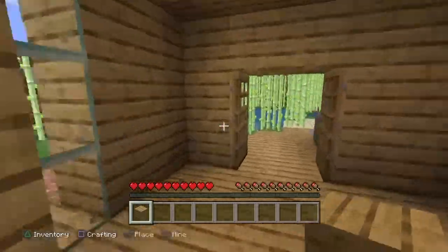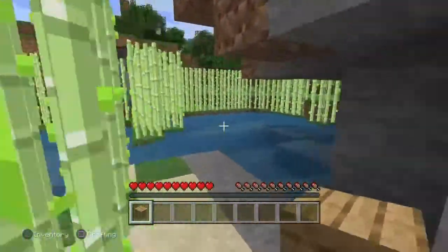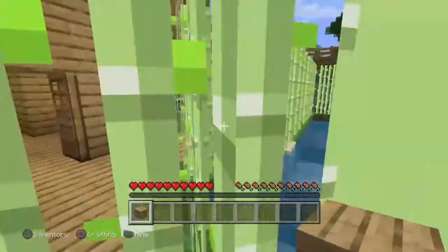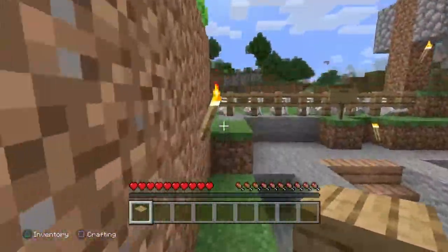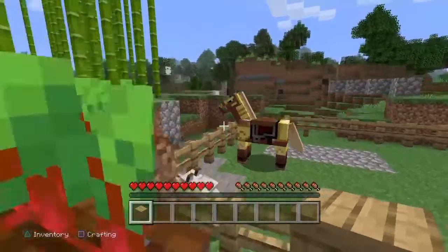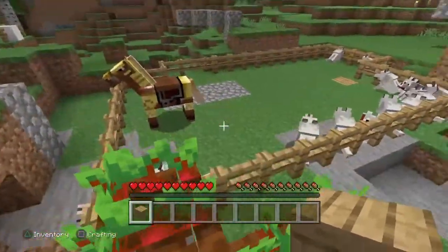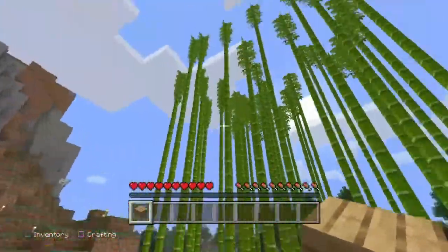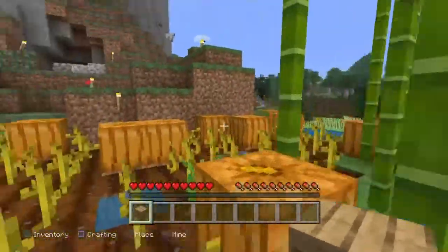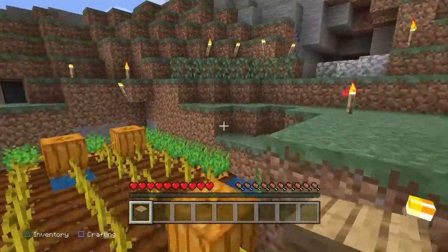If you come outside, you got one of my sugar cane farms — gotta keep the paper up, gotta get that paper. My little dog farm, my horse — I haven't named him yet but we're gonna name him. All my dogs. It's my little garden — my bamboo's getting huge, which is crazy. Pumpkins are starting to come in.